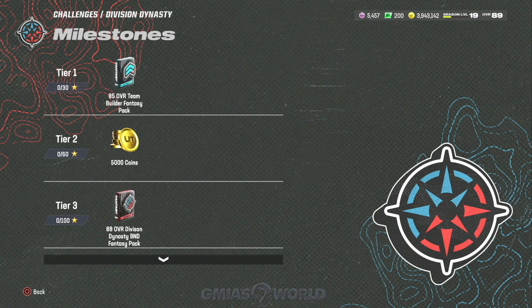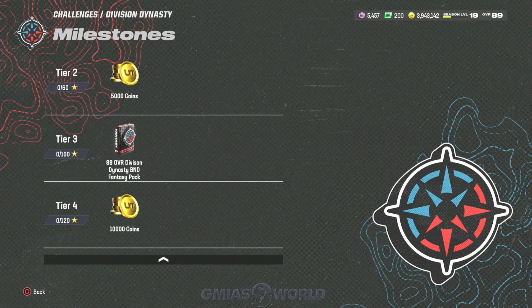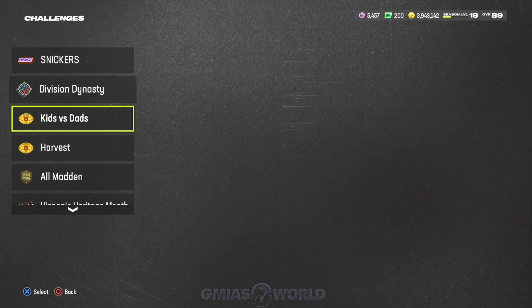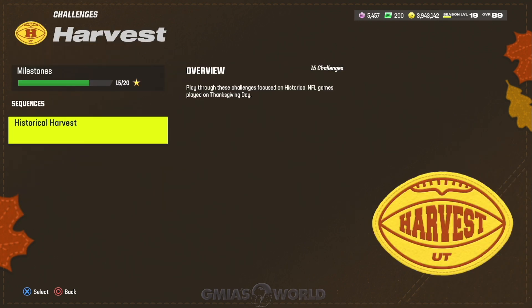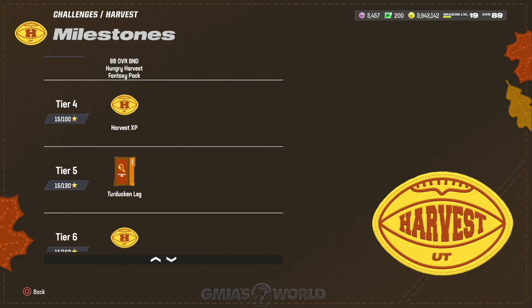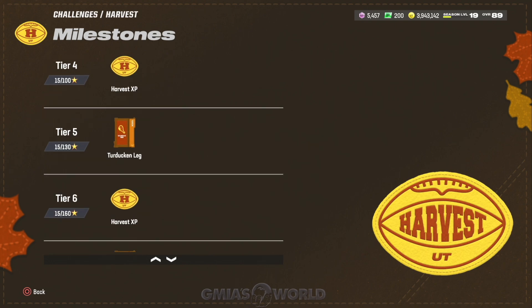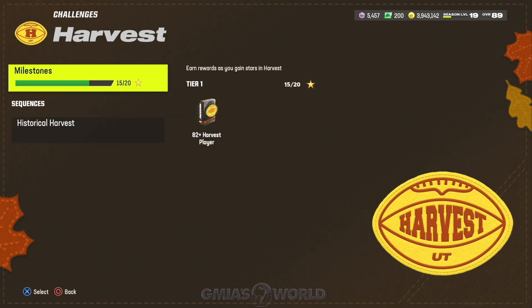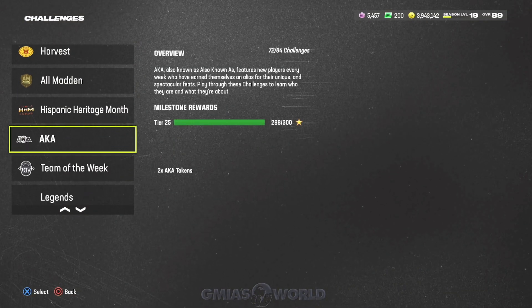Division Dynasty gives you an 88 overall BND, but those 88 overall BNDs are garbage. The first 88 BND actually worth using is Trent Brown — he's one of the Harvest players. Even if you complete every challenge, you can't get another Turducken leg until the next part of the promo. The 88 overalls can be upgraded to 91, which is very important.